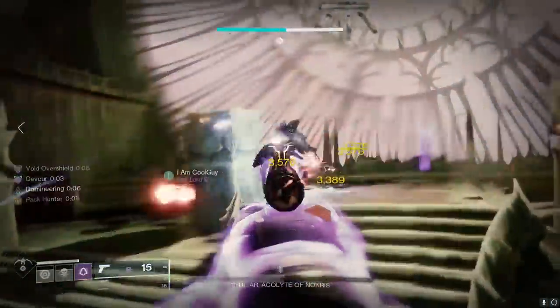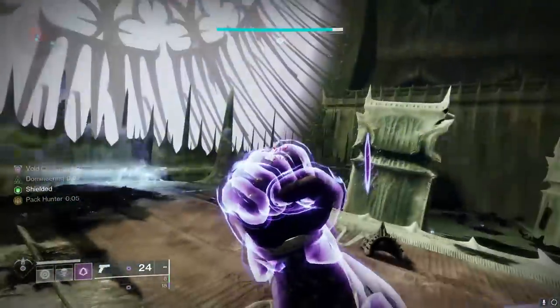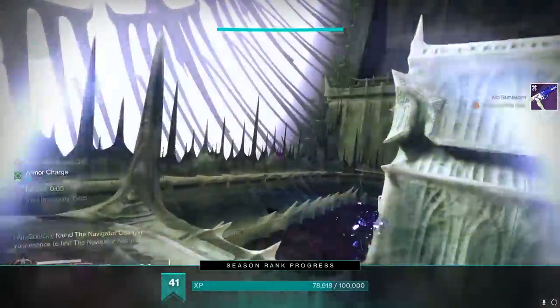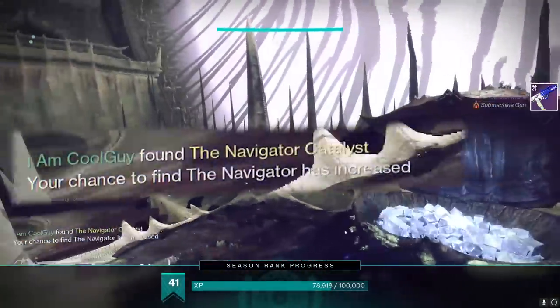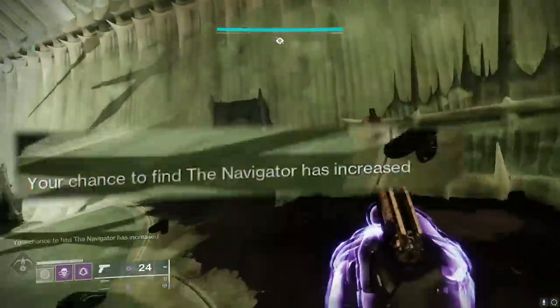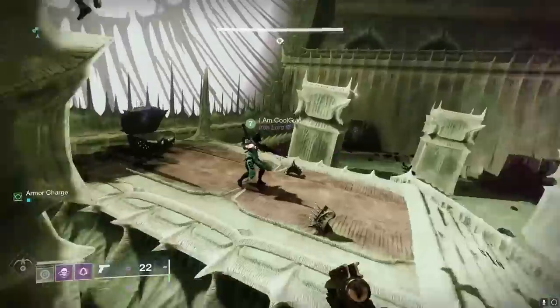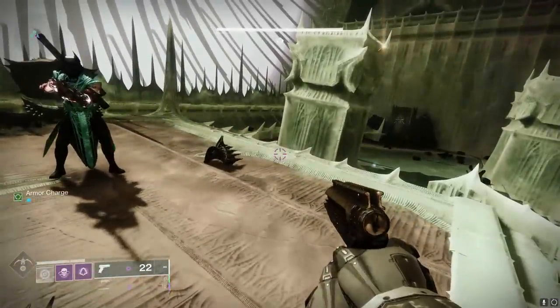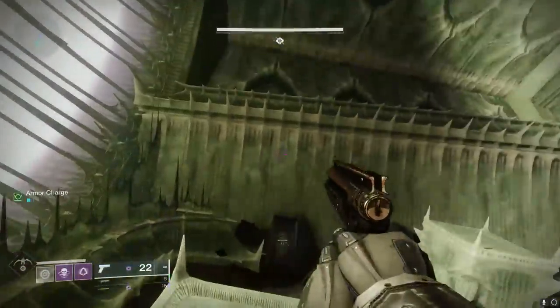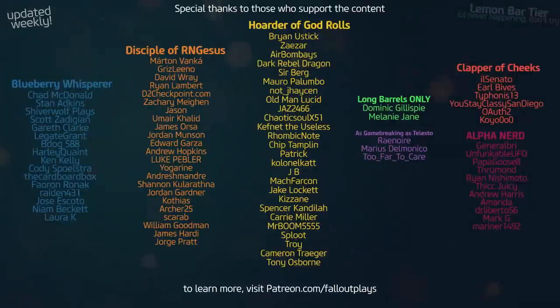When you finish the final statue boss fight, whoever in the fireteam has the exotic should now get the catalyst, and whoever doesn't will get a message indicating that their exotic RNG is now increased. TLDR: next week at reset, try and get someone into your fireteam who has the exotic but doesn't have the catalyst so you can improve your RNG and maybe get it to drop. Thank you very much for watching and share with a fireteam member near you. Peace.